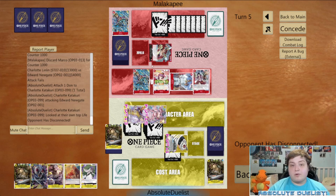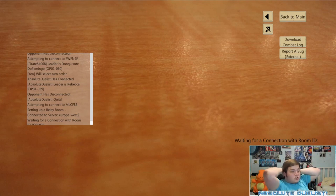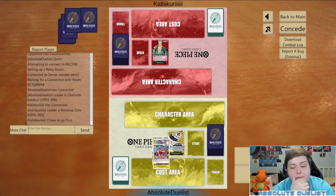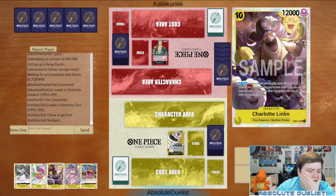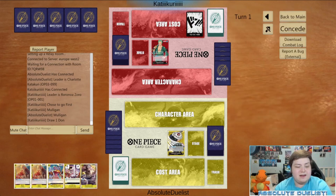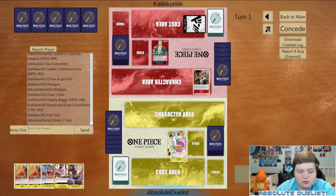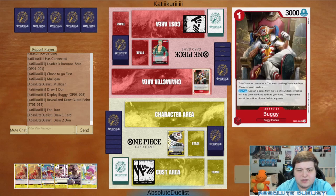That's how you apply the pressure and win. Let's go into the next game. This time it's against Zoro, an aggressive deck. Our hand has the 7-drop and 10-drop Big Mom but I think it's a mulligan. The hand is a bit worse after mulligan but we can make it work.